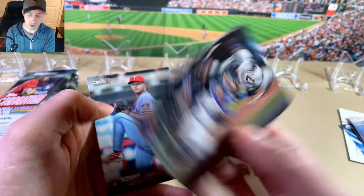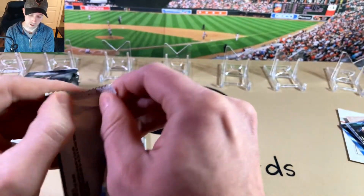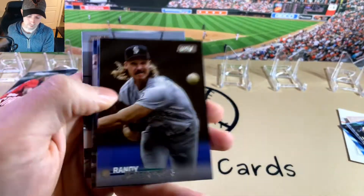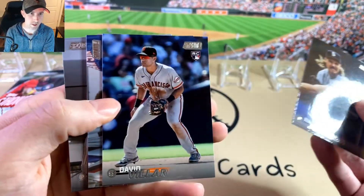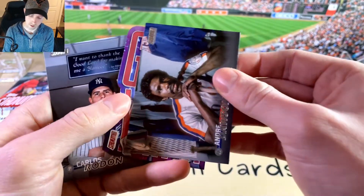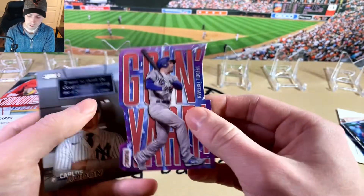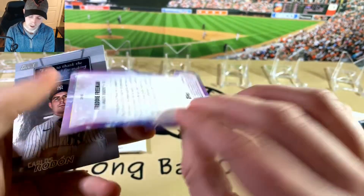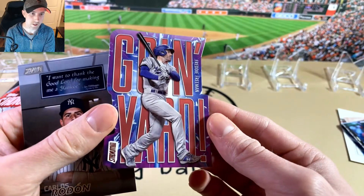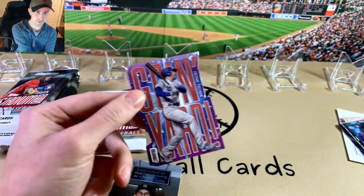Salve Prez — it's a red. Sunny Gray. Randy Johnson. Vilar rookie. Oh, we got a Going Yard! Going Yard Freddie Freeman — that's my first time pulling one of these, and that's a red parallel. That's pretty cool.